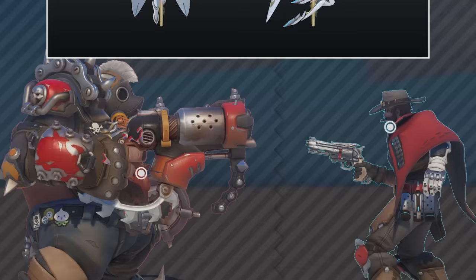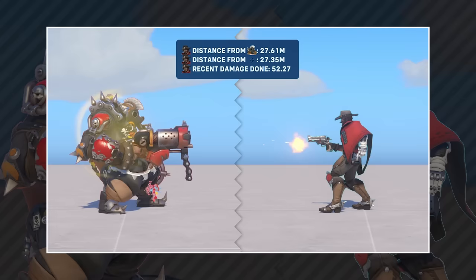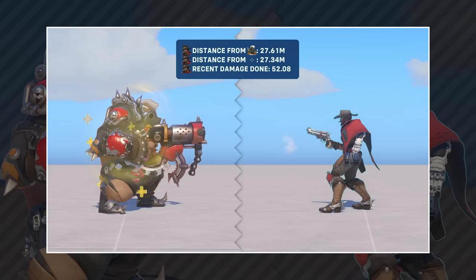As for the position the shot impacted, it does in fact use the exact point on the enemy's hitbox. This means if both players are completely stationary, the amount of damage done changes depending on where you shoot the enemy. So you technically do more damage when shooting sections of the hitbox closer to you, but the difference is so marginal that it's pretty much irrelevant.